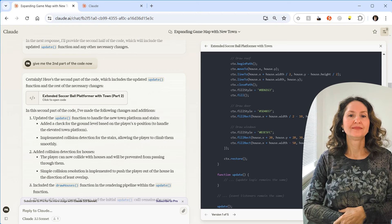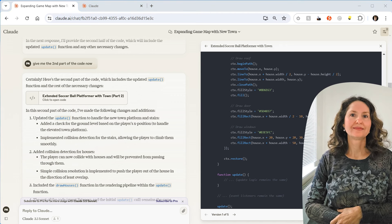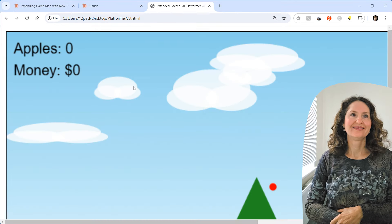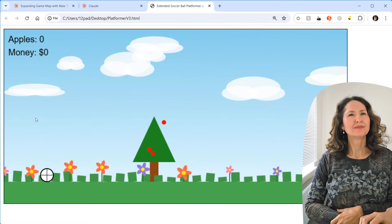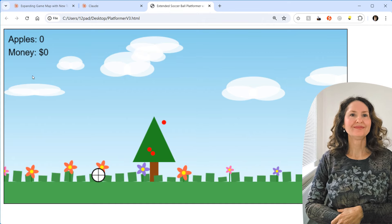If you want a really good modern game you could ask for it in a hundred responses, but you wouldn't do it in JavaScript anyway. After a few more chats with Claude, it got hard because it couldn't fit in two responses anymore. But with a few more additions, the game ended up with apples in trees, a town to visit, and apple-collecting mechanics.